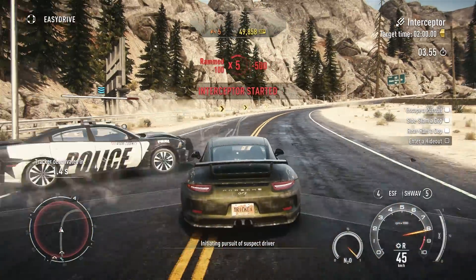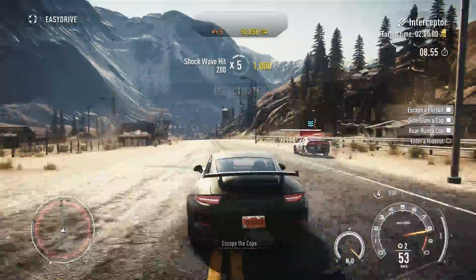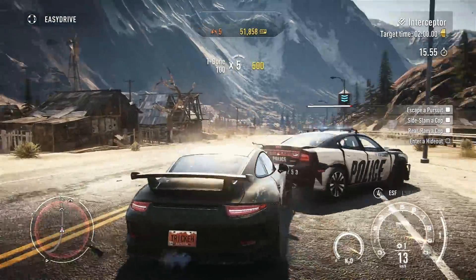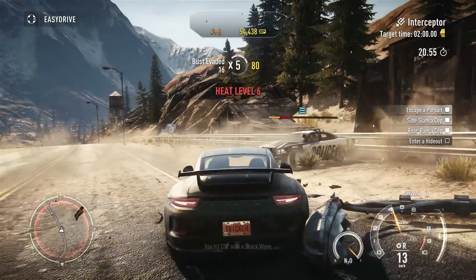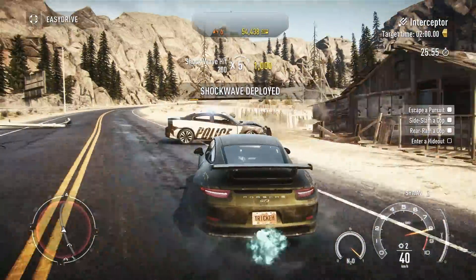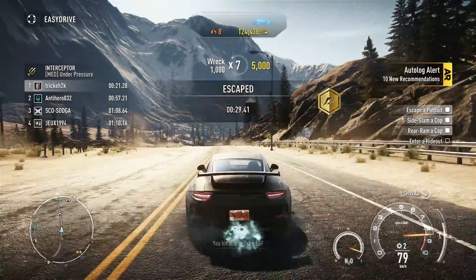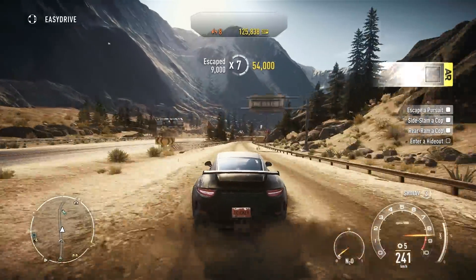Load up the ESF, hit him, shockwave, slam him — just try to do this as quickly as possible. You can see I've already gained three heat levels in 29 seconds. Then just go back. You can also restart it if you have enough power-ups already.